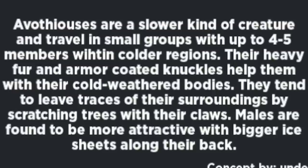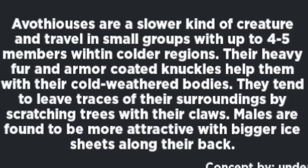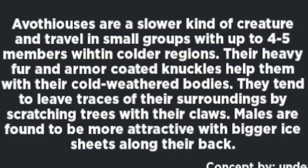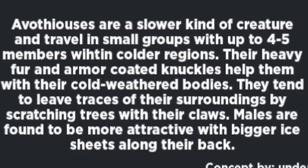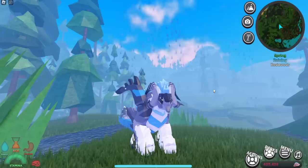Let's read the description. Avothuses are a slower kind of creature and travel in a small group with up to 4 to 5 members within colder regions. Their heavy fur and armor-coated knuckles help them with their cold-weathered bodies. They tend to leave traces in their surroundings by scratching leaves with their claws. Males are found to be more attractive with bigger ice sheets along their back. That is pretty cool — now let's get into the showcase.